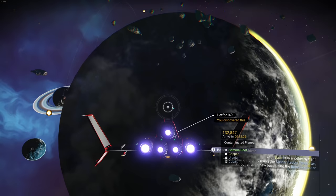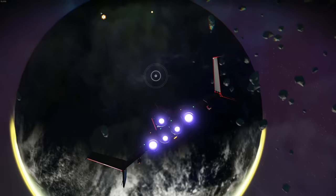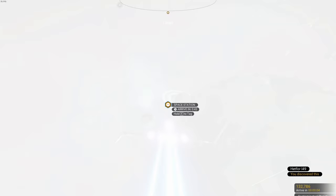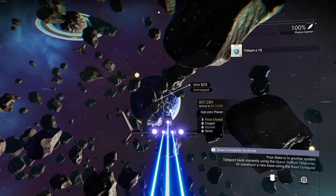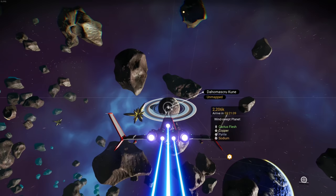Let's go back to our base — though it's actually not in this system, we're in a different one. Checking the planets: one has frozen crystal, copper, dioxide and silver; another has cactus flesh, copper, pyrite, and sodium. I think we need to go back to our base. Using the space station teleporter to portal back home.